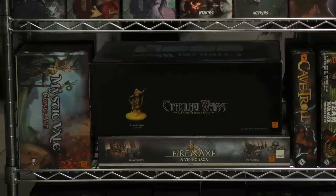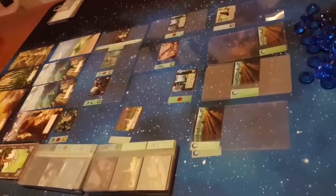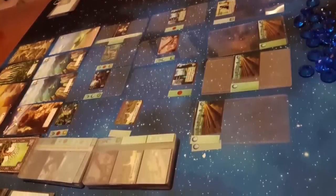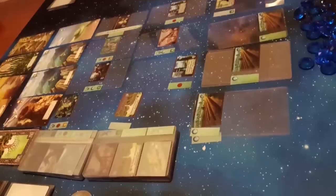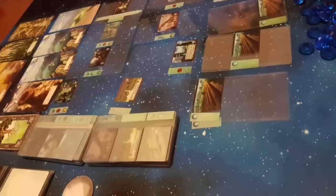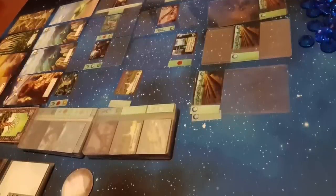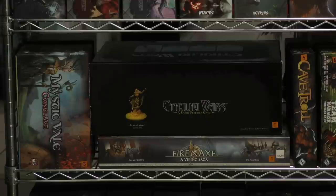And then we have Mystic Vale Conclave, which doesn't really fit with the rest of the games on this shelf, but it does stand out because it's a big box. This is Mystic Vale — a deck-building game that has cards with clear backgrounds. It's mostly on the shelf because of box size. The theme of all these different games is kind of attacking each other — Mystic Vale's not quite there, but whatever.